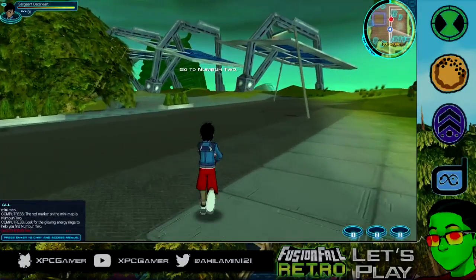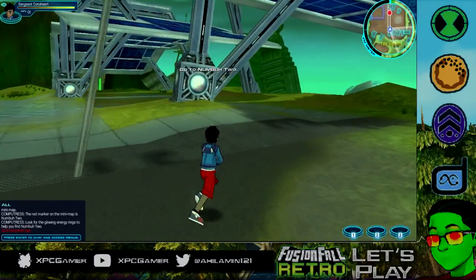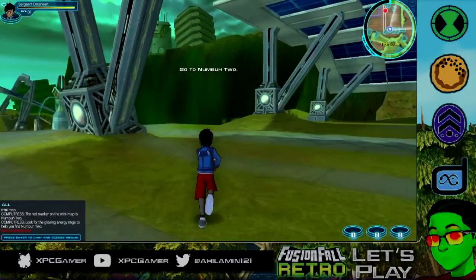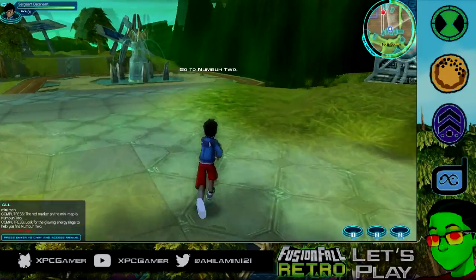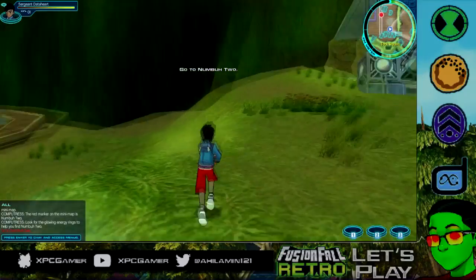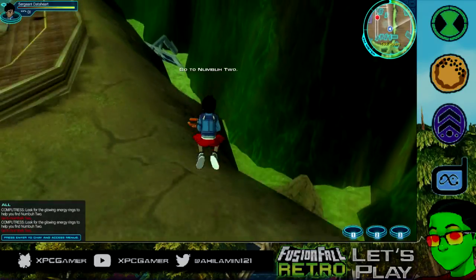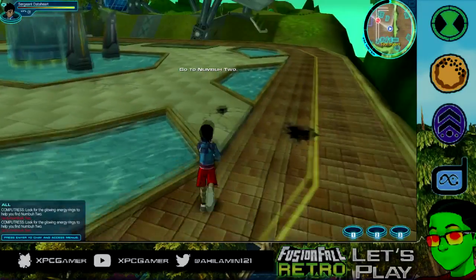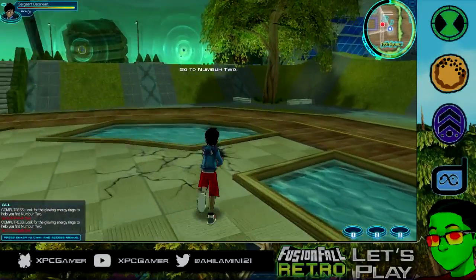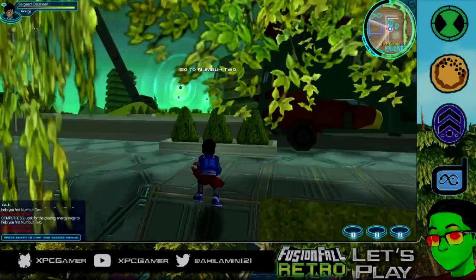The glowing energy rings help you find Number Two. I always wondered what was around here — let me explore. Not much here honestly, there's a fountain right over there. There's a big pit down below — invisible walls. All right, heading to Number Two to see what his mission is for us.